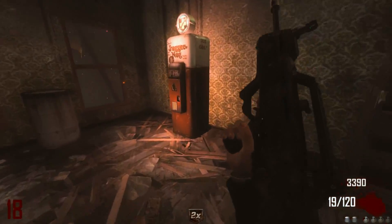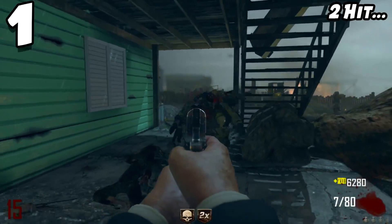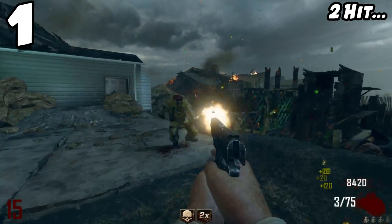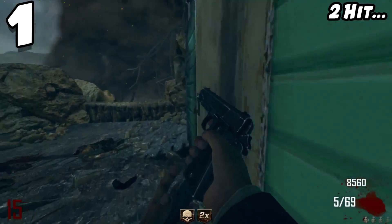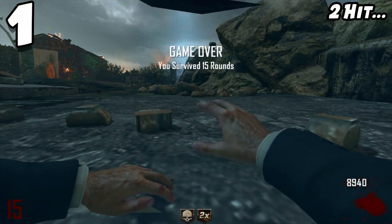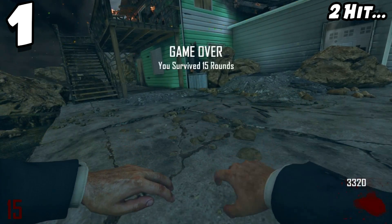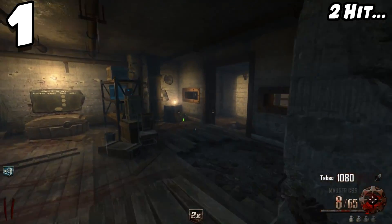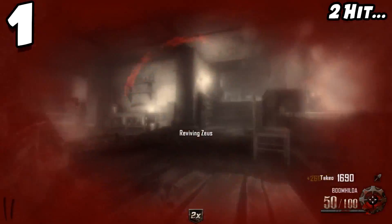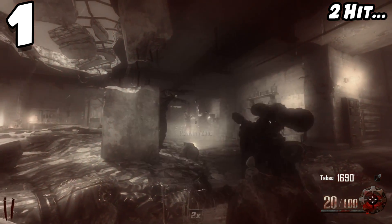Coming in at number one on my list is the Black Ops 2 two-hit system. I cannot explain how many times I died from this. If you watch my streams, you know how much I rage in BO2 because of it. World at War, Black Ops 1, and Black Ops 2 all have two-hits, but in BO2 the zombies can windmill you, which makes it so much more frustrating. Once you get used to BO3's three-hit system, coming back to BO2 is a shock.